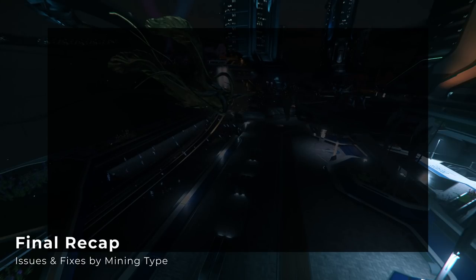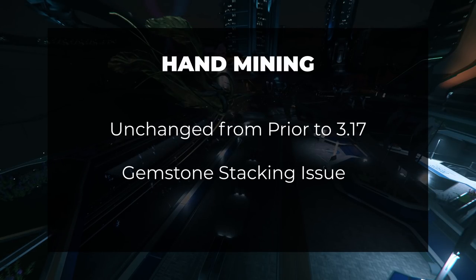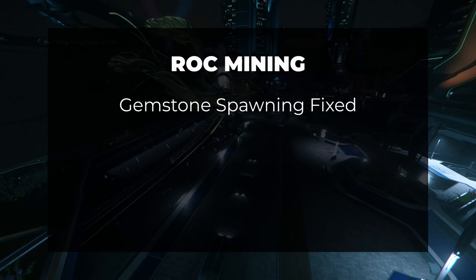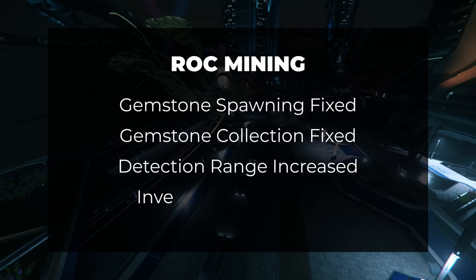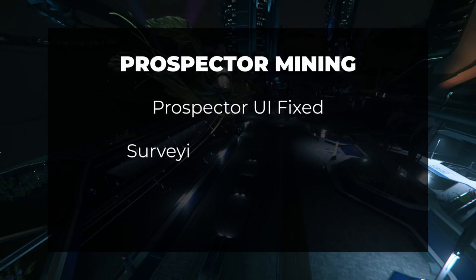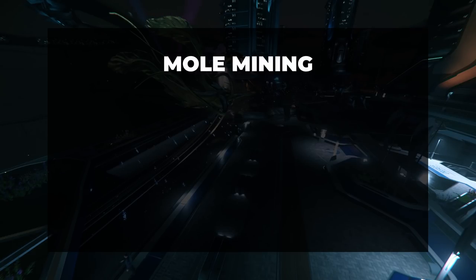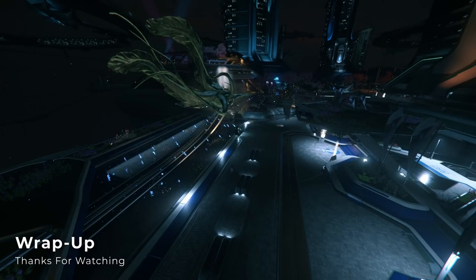Here's a final recap of major issues by mining type. Hand mining remains unchanged, with the only major issue being that gemstones won't stack in your inventory. Rock mining appears to be fixed, with gemstones no longer spawning in inaccessible locations, the collection bug resolved, and detection ranges getting a major boost. Gemstones still aren't stacking, so plan on selling your loads more frequently or spending more time transferring. Prospector mining is going to be somewhat easier thanks to the HUD fixes, although we find ourselves having to discover the secret changes to scanning and surveying that don't seem to make it into the patch notes. And the Mole took a fraction of a step back, with the mining UI shrinking in the laser turrets, which could make numbers slightly more difficult to read.